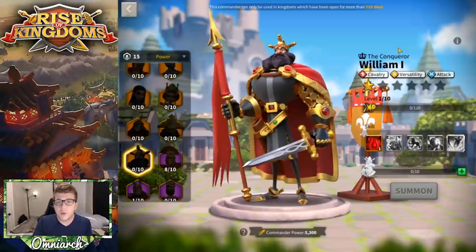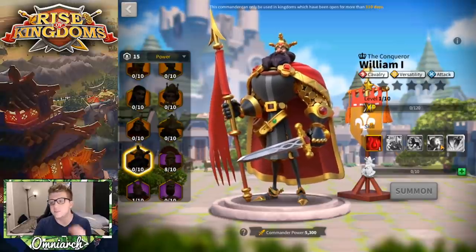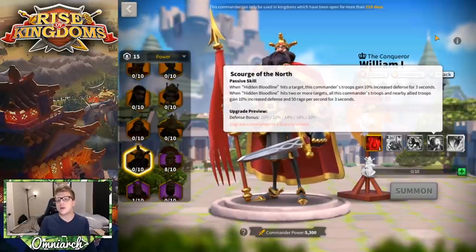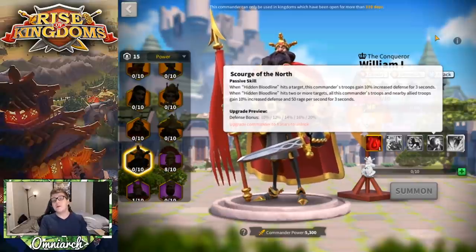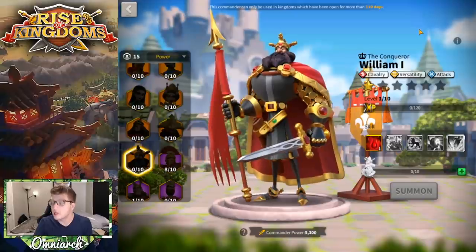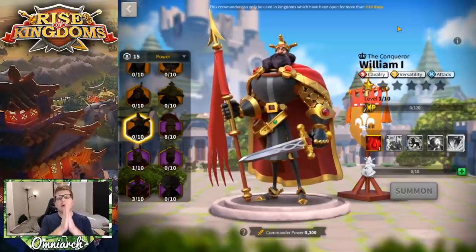One more commander to talk about is William I — he's brand new to the game but already clearly someone you want to focus on in the open field. His fourth skill: when his AOE hits two or more targets, all his troops and nearby allied troops gain up to 20% defense and 50 rage per second for three seconds. That's 150 rage and a powerful defense buff for all of his allies, making him an incredibly powerful open field commander.